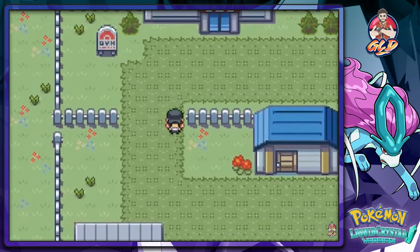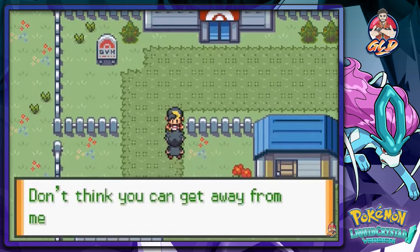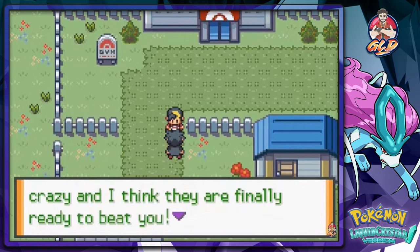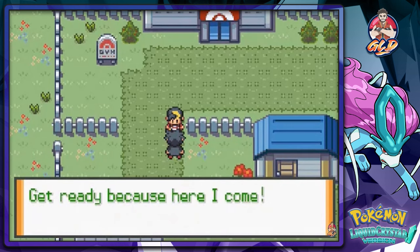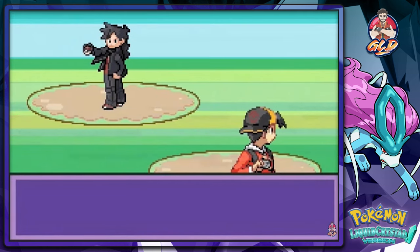After healing up Amphi, Jasmine will go back into the gym and you'll actually be able to challenge her. But before you battle Jasmine, this guy shows up and says 'Don't think you can get away from me that easily — I've been training my Pokemon like crazy and I think they're finally ready to beat you, get ready because here I am.' Another rival battle!